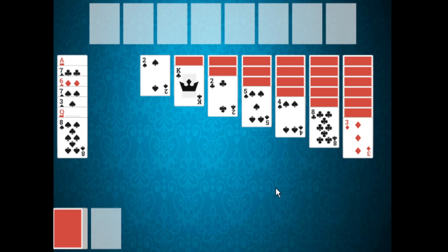Hello, this is a video on how to play the card game Seven Devils. Seven Devils is a solitaire card game and the objective of the game is to build all eight suits up from ace to king using two standard 52-card decks.